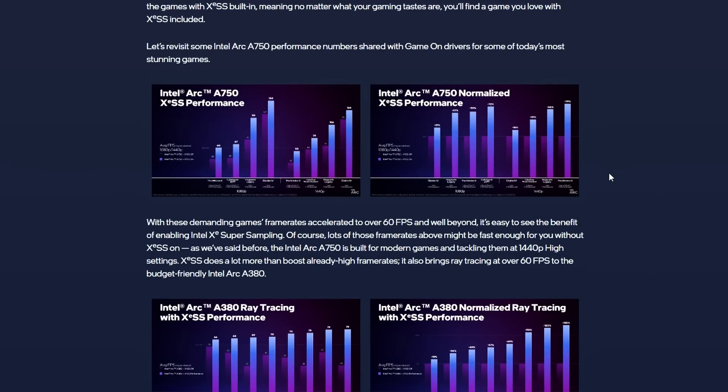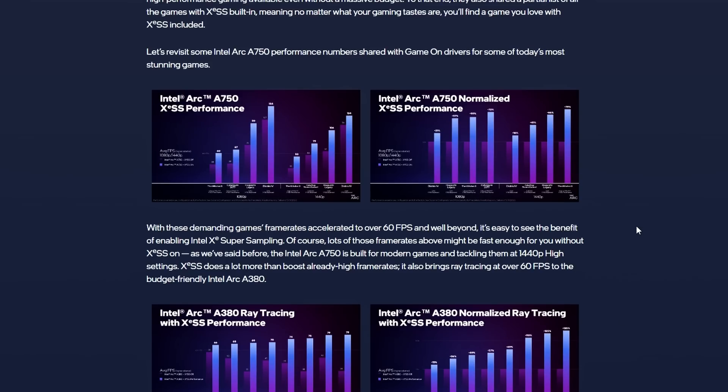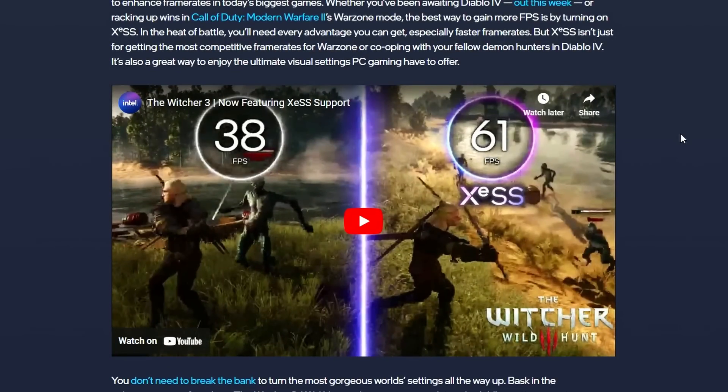If you also want to see the benchmarks, there will be a link in the description. These are first-party benchmarks, but they're not wrong, because they do include that data. You might want to look into it for your own preferred game. Intel XeSS across 50 titles — that's pretty good.